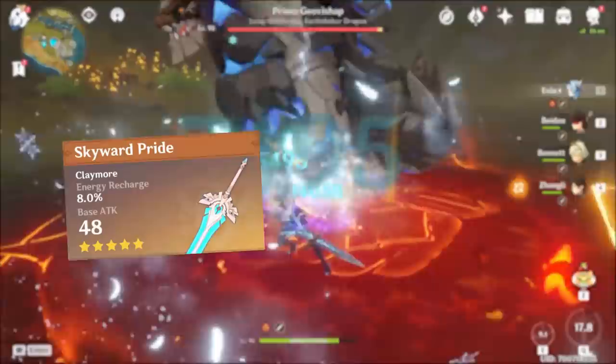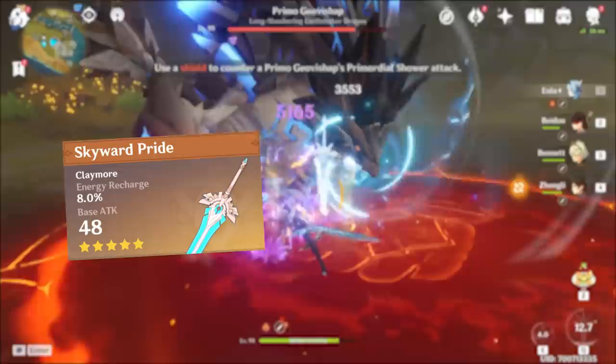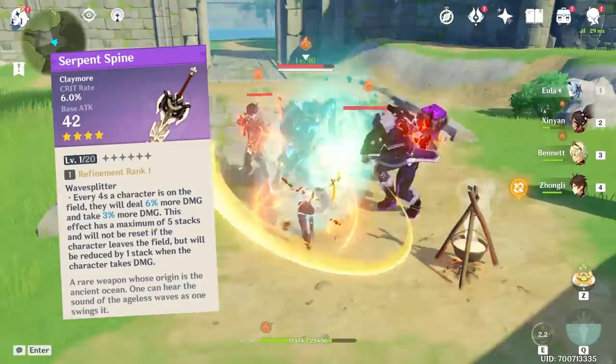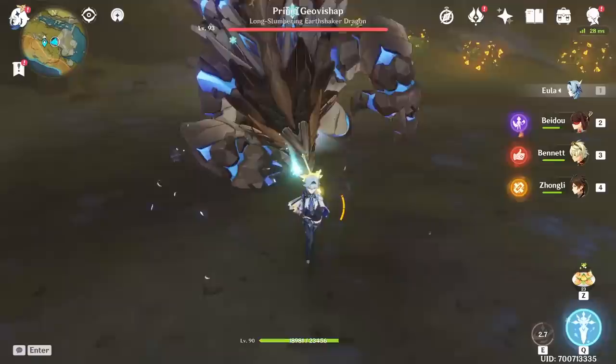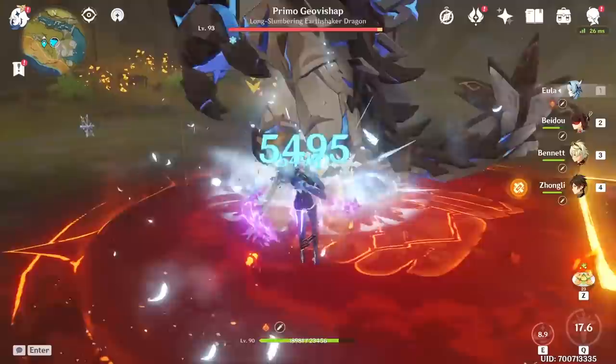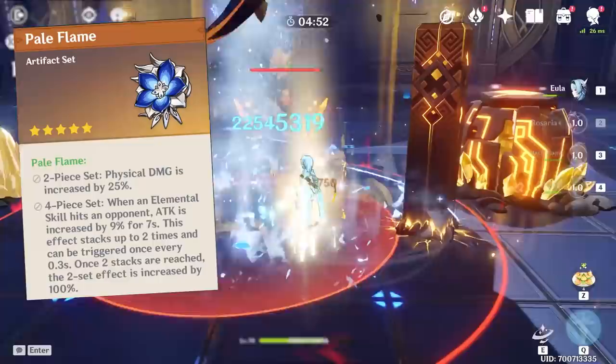Even if something like Skyward Pride doesn't have an offensive substat, Eula's burst has a hefty energy cost and that energy recharge helps her out in a big way. For those without a 5-star weapon, Serpent Spine is a very good alternative — provided you can keep the passive at maximum stacks by avoiding hits or having a shielder. For free-to-play options, Prototype Archaic, Snowtombed Star Silver, or Blackcliff Slasher are all great picks, and at that point you'll want whichever has the most refinements or best synergy with your artifact substats.